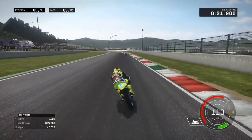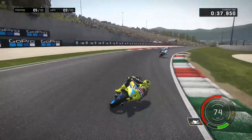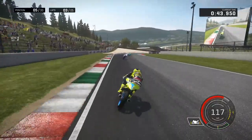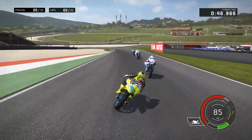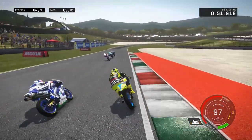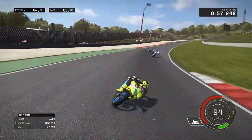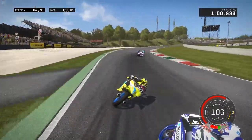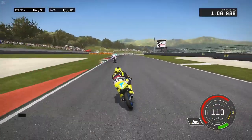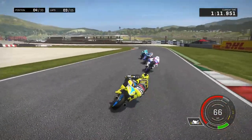By a couple of hundredths of a second. Into this tricky corner — he actually braked early for once. Put it into the left, slightly wide into the right, not a good run. But he's certainly latched on to the top four now. That's McDonald beginning with Martin, who seems to have dropped back from the top three. Someone looks around the outside of the Spaniard and takes that fourth position — it's like Canet and Mayo are now in the top two places with Fanati down to third, at least in Moto3.